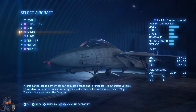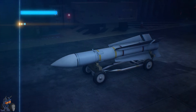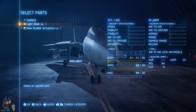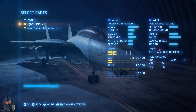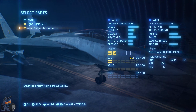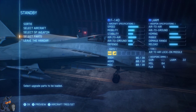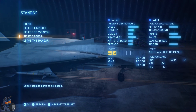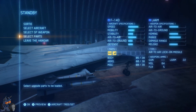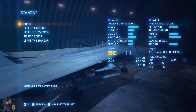Okay, we're definitely switching to the Super Tomcat now - damn this looks good. We do want the long-range air-to-air weapons and all the parts, because they'll give us a lot more speed and mobility. Mobility is very important. I'm not playing on advanced controls right now - I could change that but it would make me definitely less effective.